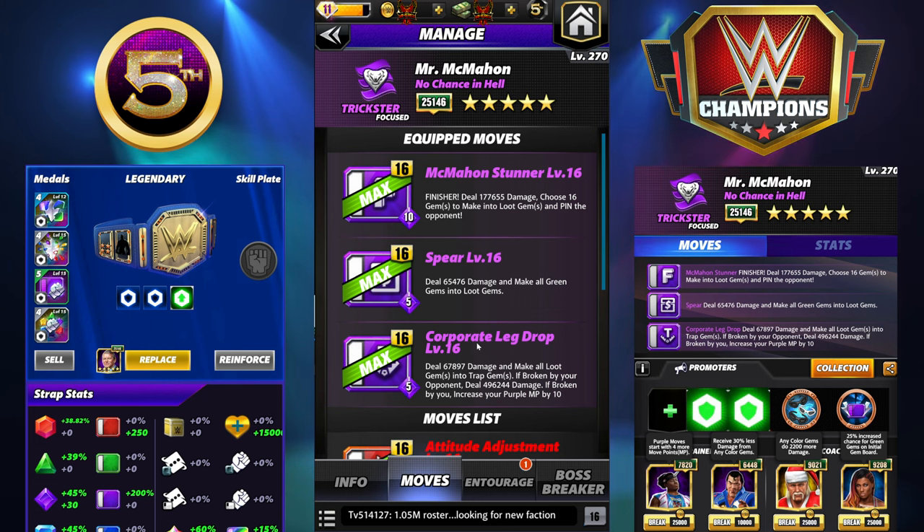Triple Purple: McMahon Stunner - 10 MP purple finisher, deal 177,000 damage, choose 16 gems to make into loot gems and pin the opponent. The 5 MP purple Spear deals 65K damage and makes all green gems into loot gems. The Corporate Leg Drop - 5 MP purple, deals 67K damage and makes all loot gems into trap gems. If broken by your opponent, deal 496,000 damage per trap gem broken. If broken by you, increase your purple MP by 10 - very easy to recycle the move set.